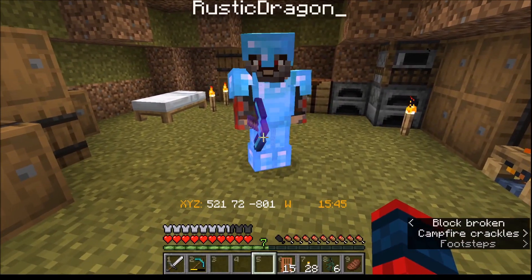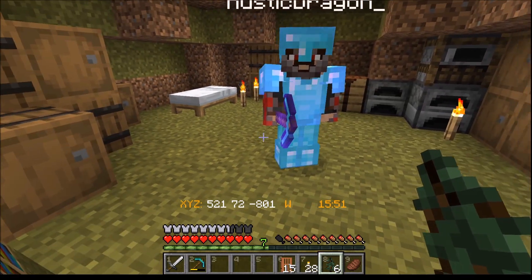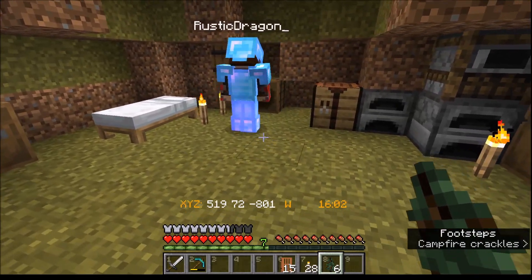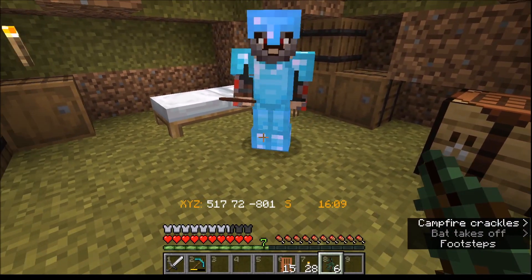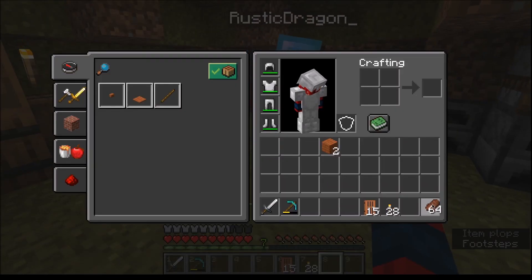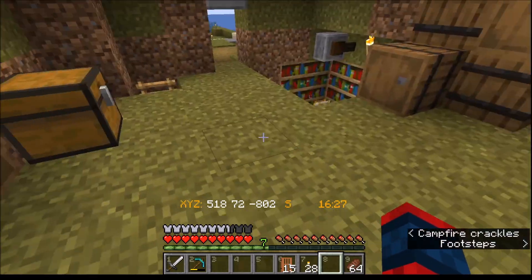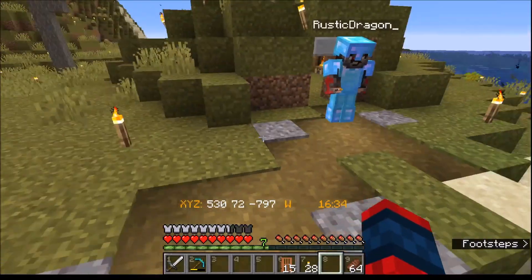Do you have food? I heard you needed saplings — I have saplings but only a single steak and now no food. Luckily I have a big cow farm, so let's trade: a stack of steak for some saplings. Food, glorious food! With that sorted, let's split up — we'll meet back when I have some TNT and you have some obsidian.